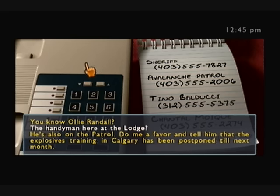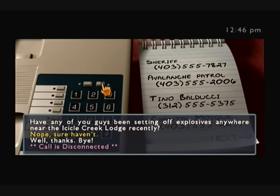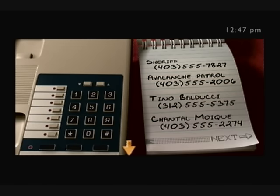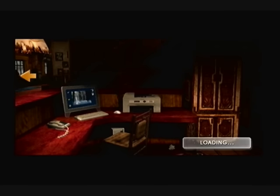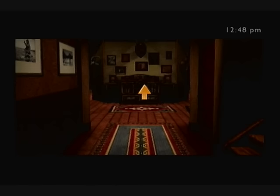'Wait a minute — you know Ollie Randall? The handyman here at the lodge? He's also on the patrol. Do me a favor and tell him the explosives training in Calgary has been postponed until next month.' Explosives training? Sometimes the patrol has to use explosives to bring down unstable snow. I'll tell him. Have any of you guys been setting off explosives anywhere near the Icicle Creek Lodge recently? Nope, they haven't. Well, that's what makes Ollie suspicious — he knows how to set off explosives, and clearly the culprit knows how to set off explosives. That's how the culprit started that avalanche.